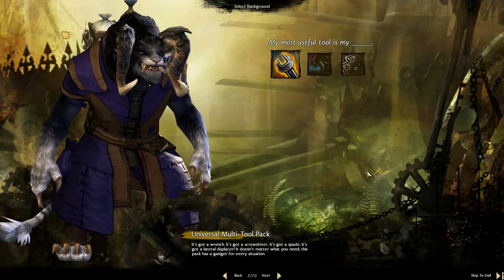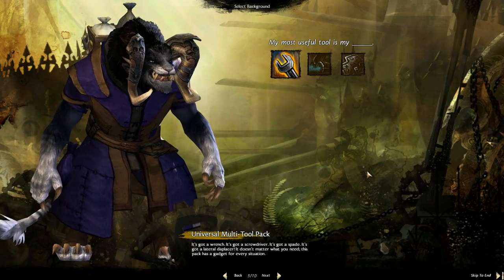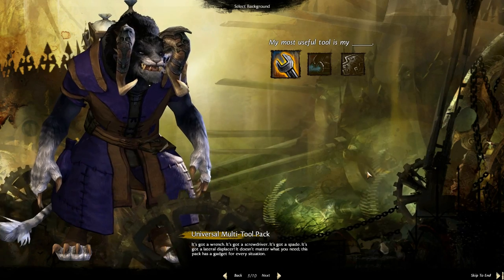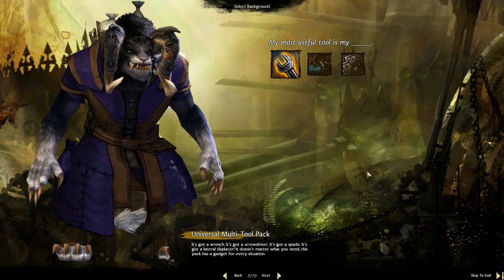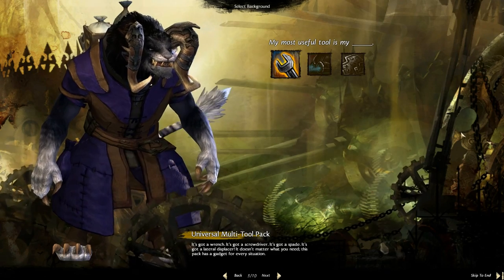Now we get into the storyline customization, which is such a really cool aspect. I'm glad that they integrated this — it really pulls you into the storyline better. My most useful tool is my Universal Multi-Tool Pack. It's got a wrench, it's got a screwdriver, it's got a spade, it's got a lateral displacer. It doesn't matter what you need — this pack has a gadget for every situation.